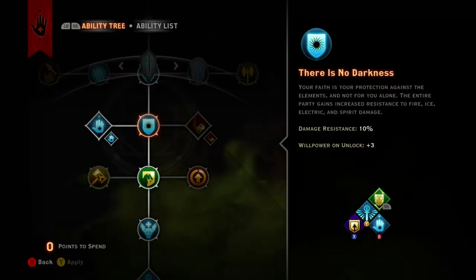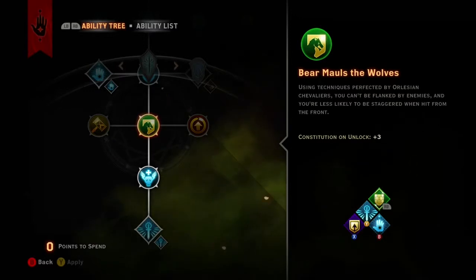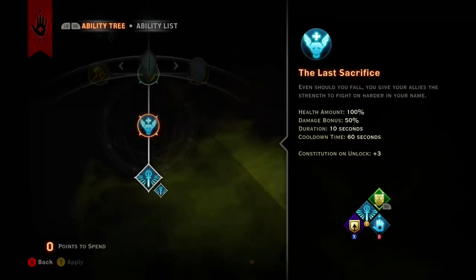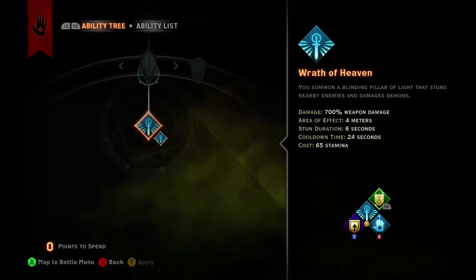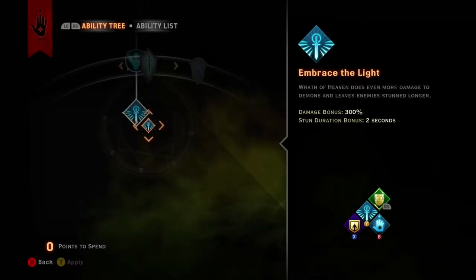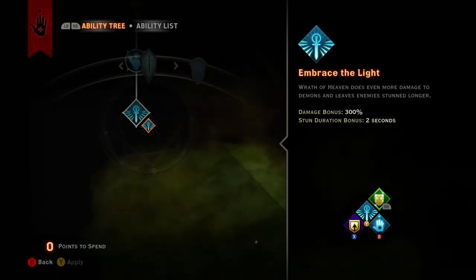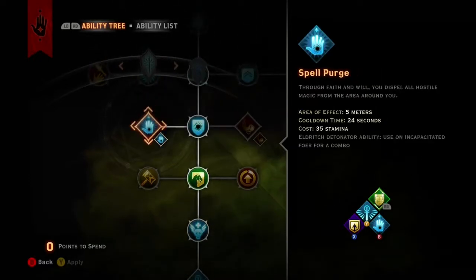Taking Bear Mauls the Wolves prevents you from being flanked, while Last Sacrifice buffs your teammates if you should die. Wrath of Heaven and its additional Embrace the Light allows for stuns and high damage against demons. Immediately follow up with Spell Purge and its additional Spell Shatter.